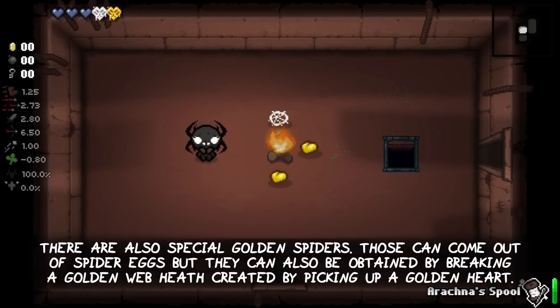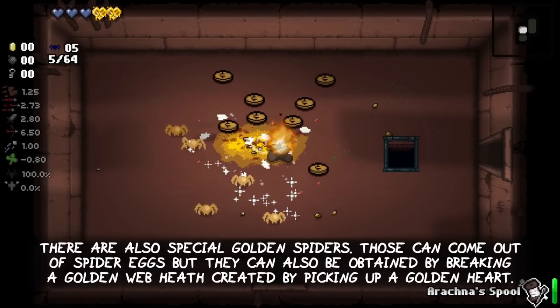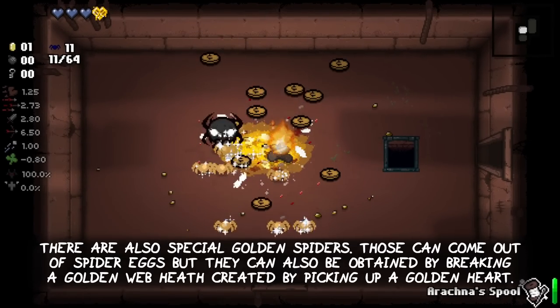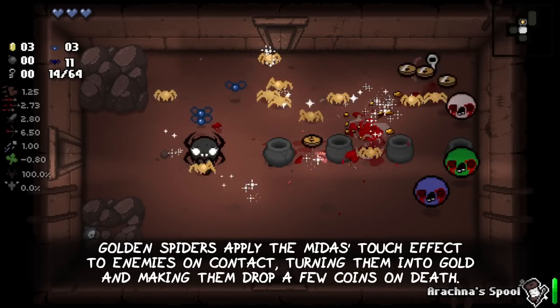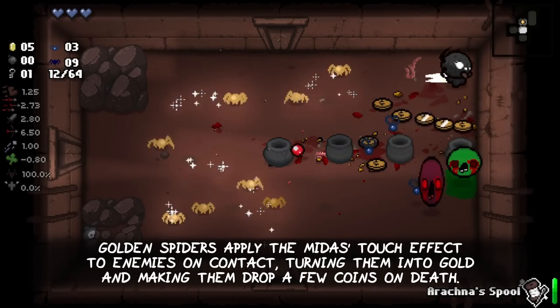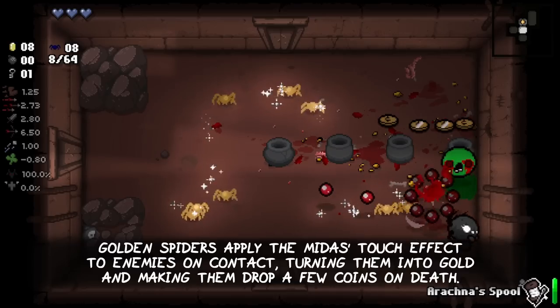There are also special golden spiders. Those can come out of spider eggs, but they can also be obtained by breaking a golden web heart, created by picking up a gold heart. Golden spiders apply the Midas touch effect to enemies on contact, turning them into gold and making them drop a few coins on death.